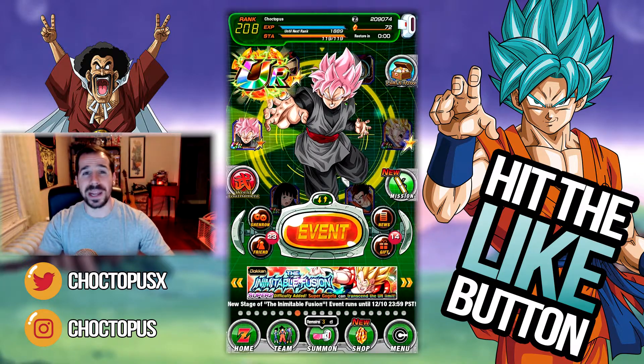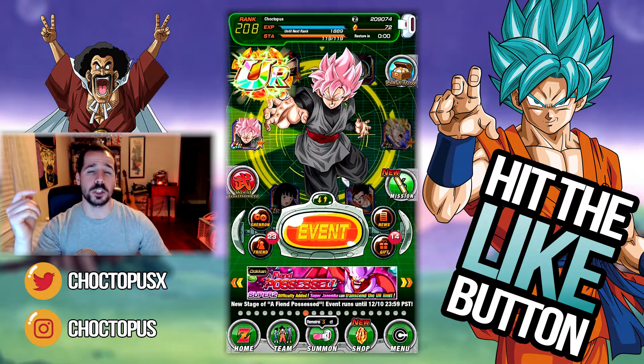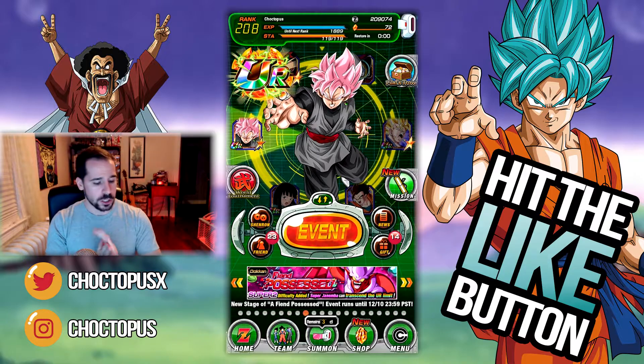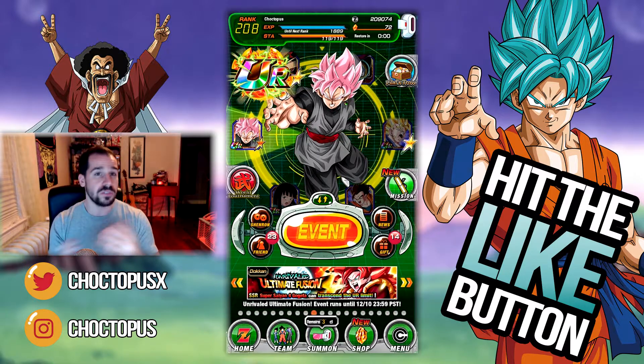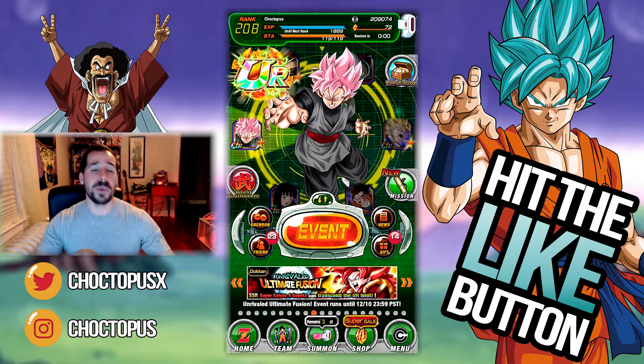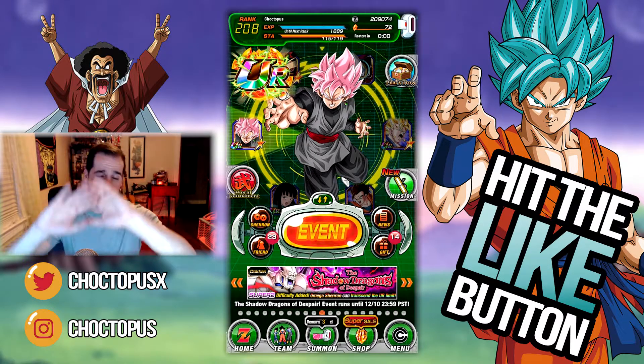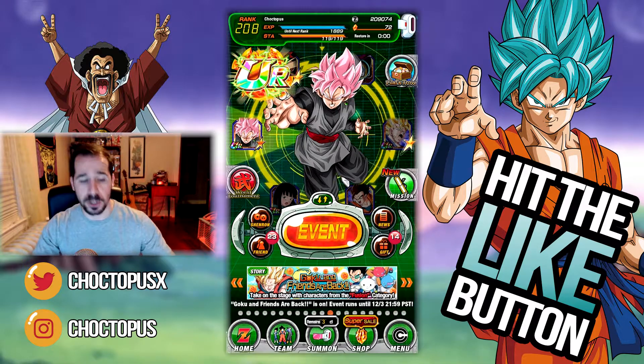This has to be the video. I've pulled so many SSRs, but not really any of the great featured units, so I'm hoping that's going to change today. We have 72 stones, we're going to use 70. So let me know in the comments below: who is your favorite fusion character from Dragon Ball or the entire Dragon Ball universe?